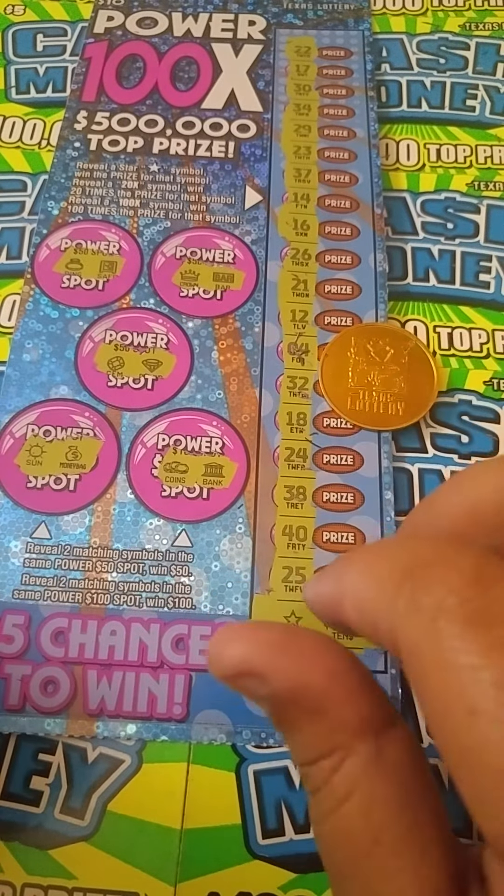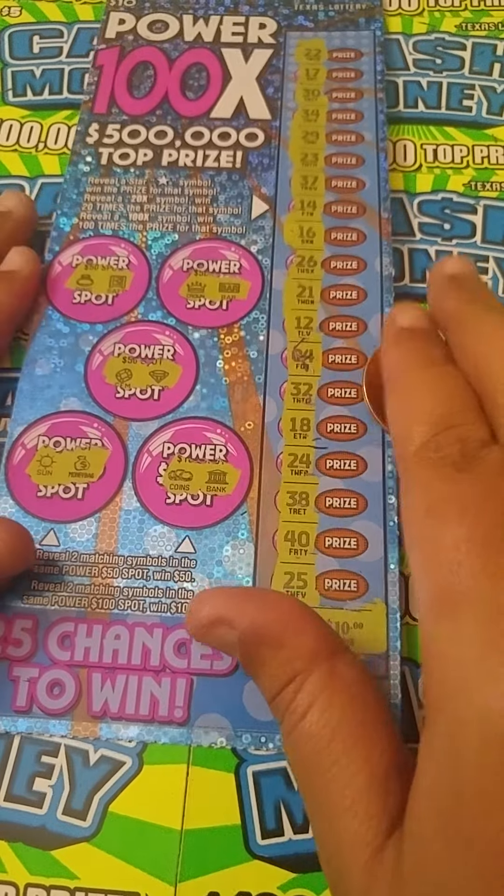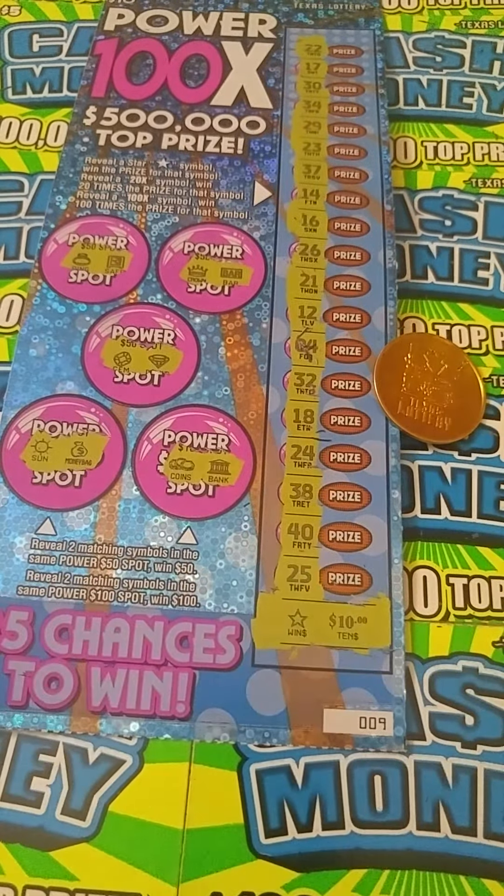Look at that — we got a star at the end! Last spot win, oh my gosh! Alright, so this is a $20 session. Let's see how much we won back. Last scratch — come on, please be good. Little zeros for $10, break even. I'll take it. I spent $20 and we won back $10.